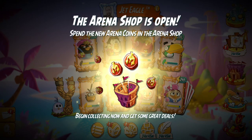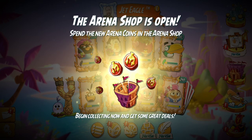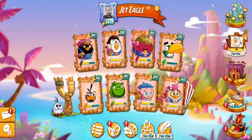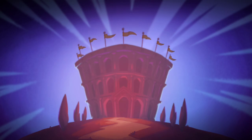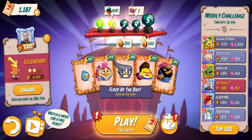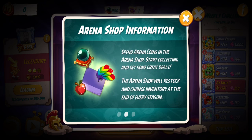New update today: the arena shop is open. Spending new arena coins in the arena shop — begin collecting now and get some great deals. I'm gonna skip the tower for now, let's take a look at the arena shop. You can get the arena coin from different parts of the arena, in the streak season end reward. The arena shop will restock and change inventory at the end of every season.